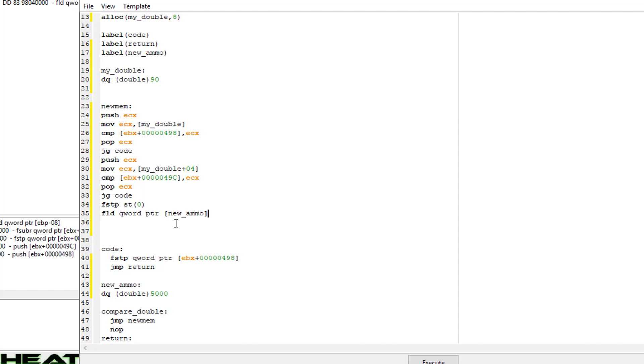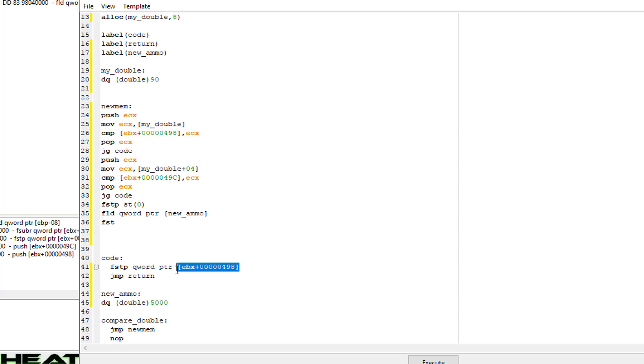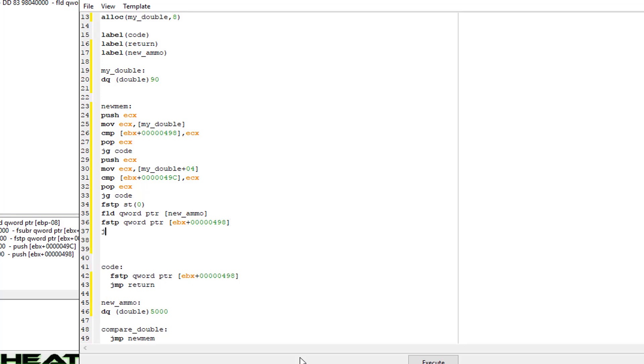The computer loads the value stored at 'new_ammo' — it sees it's a double 5000 — and loads it onto the FPU stack. Then we use FSTP to store it: go to the FPU stack, store it to our ammo address, pop it back off the stack — store the entire double to that address — then jump to return. We're done.